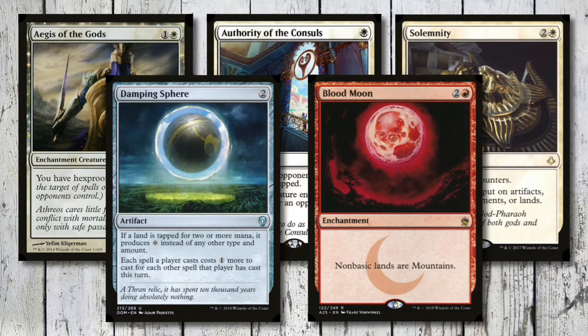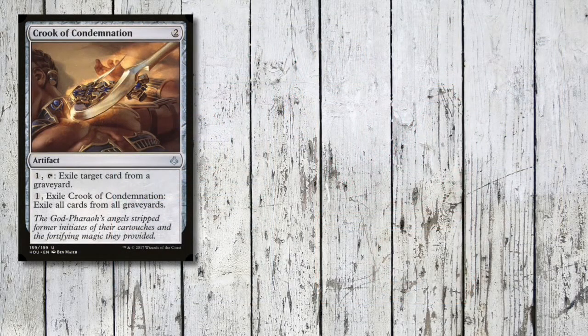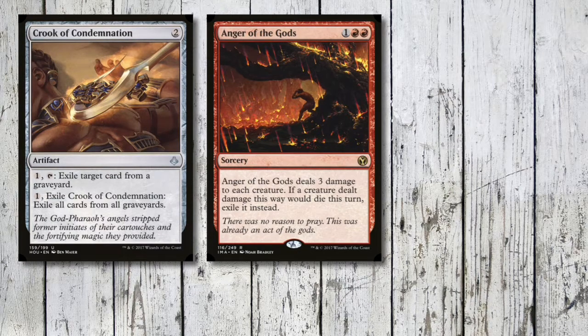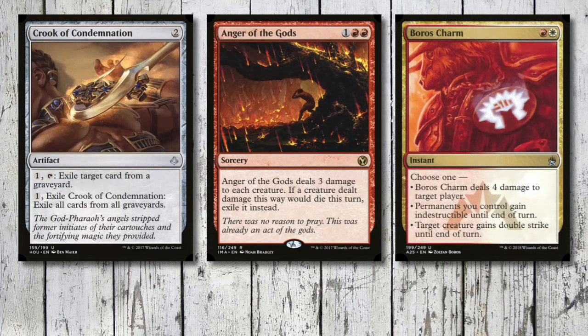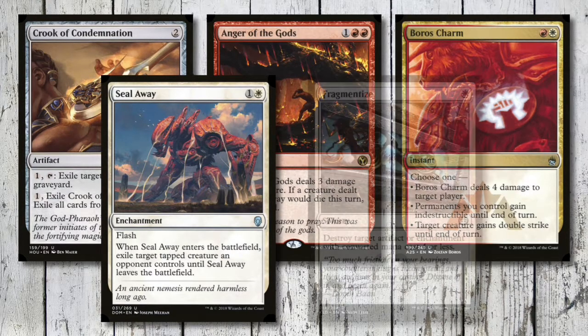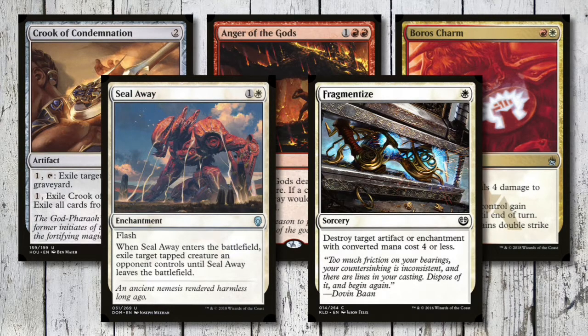Crook of Condemnation is here to exile cards from graveyards to shut down those strategies. Anger of the Gods just in case we need another board wipe. Boros Charm gives us two mana to either deal four damage to a player, give permanents we control indestructible, or give target creature double strike until end of turn. Seal Away is new O-Ring-esque tech from Dominaria. And then Fragmentize is basically one mana for a Disenchant, since it only targets cards with CMC four or less - which is everything in Tiny Leaders.